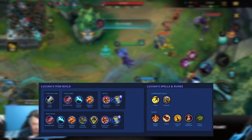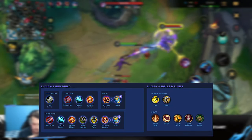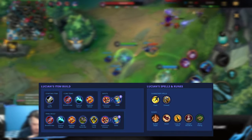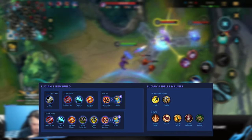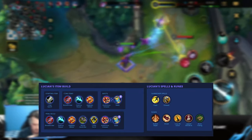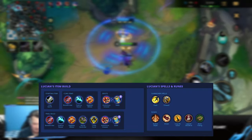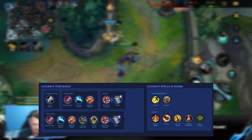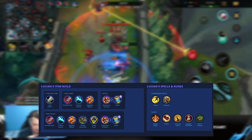Brutal gives extra auto attack damage in the early game, which is really nice in combination with how strong Lucian already is early with Kraken Slayer. Coup de Grace is really good when champions are super low on health. Legend Bloodline gives that extra bit of healing Lucian needs for survivability. Bone Plating is the secondary rune, though this can be swapped for Sudden Impact if you want to play more aggressively, especially when using Lucian's dash to get extra damage.